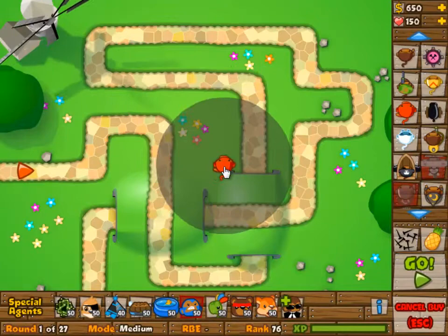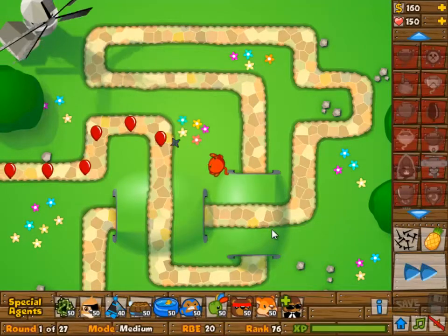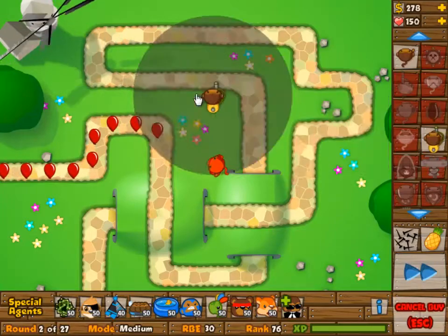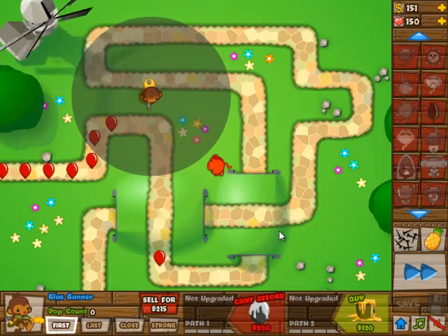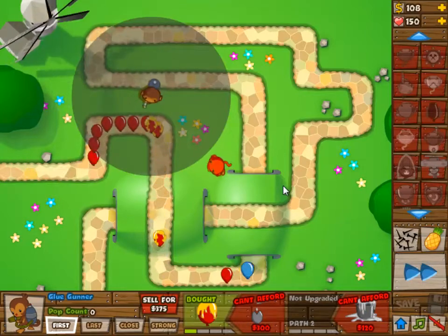We are going to start off with a ninja monkey, and I kind of had to find a nice place for it, because it's only going to stay 0-0. But we do need the power from it — the popping power. And therefore it has to be in a spot where the ice tower is not going to be. I'm just spoiling you that there is going to be an ice tower — only one.